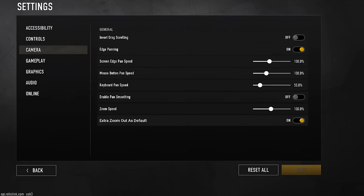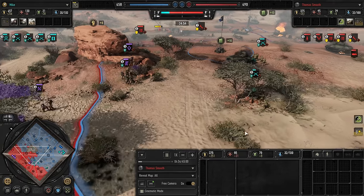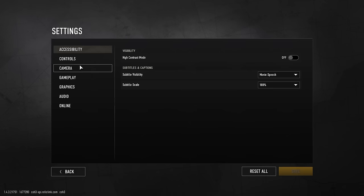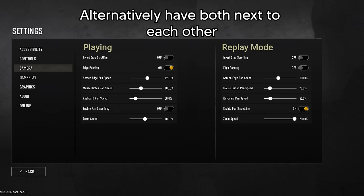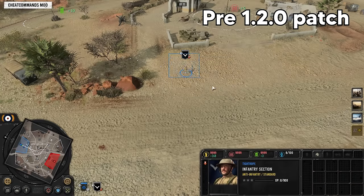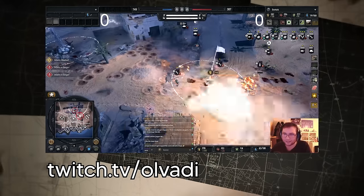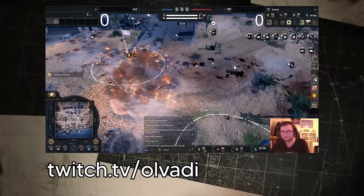For camera zoom, it would be nice to have a toggle for max zoom out as default, so that when I use double backspace to reset the camera angle I don't have to manually zoom out again every single time. Perhaps replay mode could have an entirely different set of camera settings for things like scrolling speeds and enabling pan smoothing, so I don't have to change all of this between being a player and being a caster. It would also be nice if you could select a retreating unit so you can see exactly how much health it has as it tries to escape — this was possible earlier in CoH3's history but it got removed, which was good for playing but bad for observing. I have also seen that the caster mode UI can bug out on custom made maps, not even displaying them or making them appear neutral, which is not good.